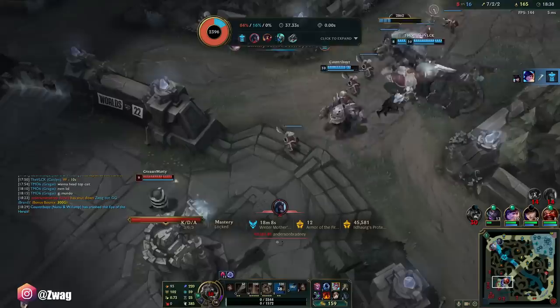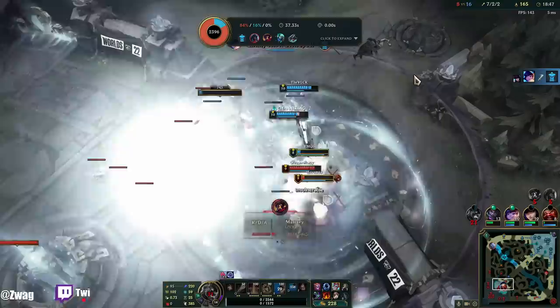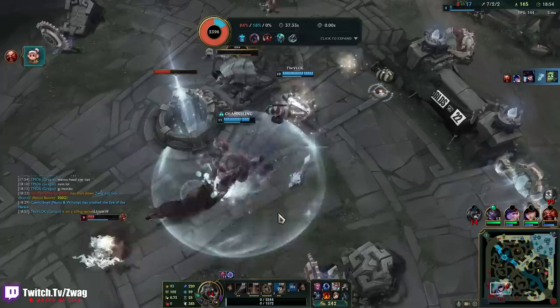Bommies. Armor — at least the armor is going to help me from those turret shots. Weird R — I think they're fine. The Nunu let go of the ult too early, but it still does damage.